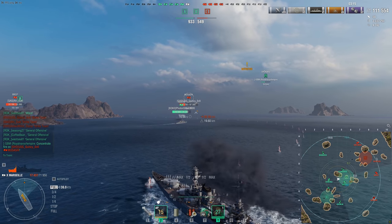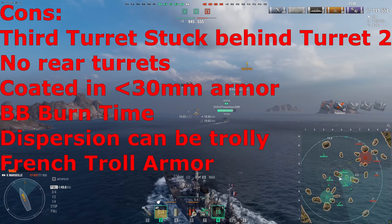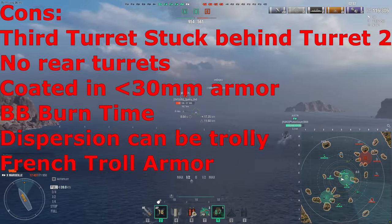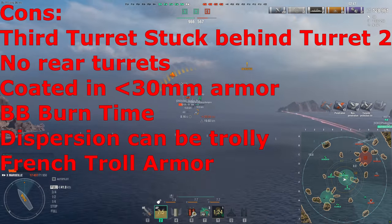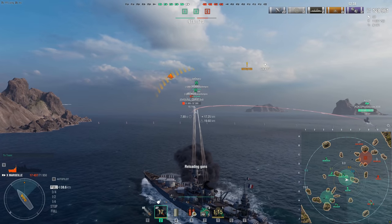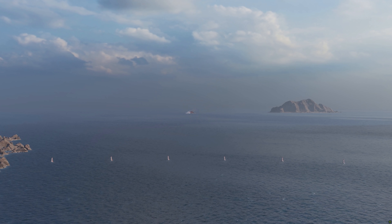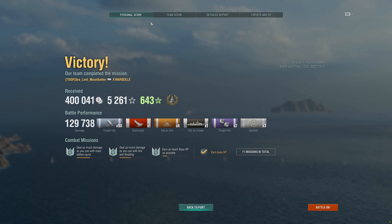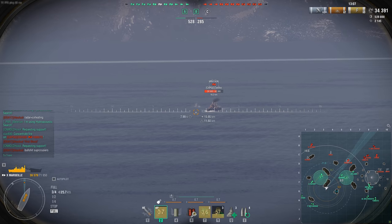The pros: fantastic 330 mm French guns, good velocity, good shell arcs, good reload time that makes up for the dispersion — and with the reload booster at 10 seconds you get another nine shells downrange. The ship is very fast. The armor is good enough that angled against the main belt you'll bounce. The cons: the third turret is hidden behind turret two so getting it out means showing too much skin; you're often stuck with just six guns on the front; and the ship is coated in 30 mm or below armor, so you're susceptible to HE pen everywhere. But overall the ship is really fantastic — definitely worth grinding out. Hope you guys enjoyed the video, drop a like, subscribe, we're on our way to 40,000 subscribers!